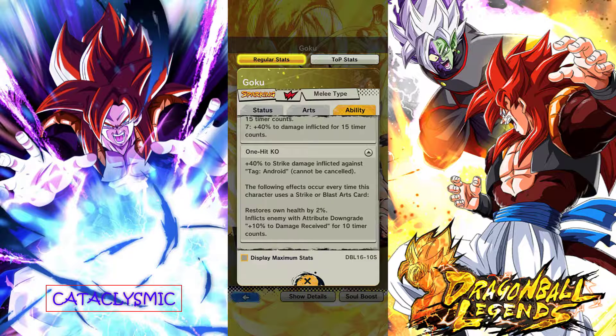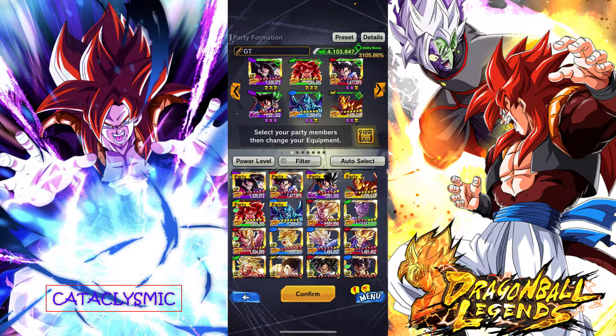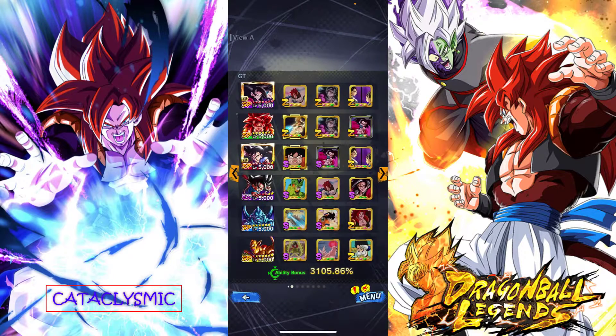The Zenkai 6 ability is going to be plus 40% strike damage inflicted against Androids. Falling effects occur every time this character uses a strike, blast, or arts card: restore own health by 2%, and inflict the enemy with attribute downgrade plus 10% to damage received for 10 timer counts. The team we're going to be using him on is my GT team, just with Omega Shenron replaced. Let's go ahead and see how strong this guy is with how much power I've boosted him up with.